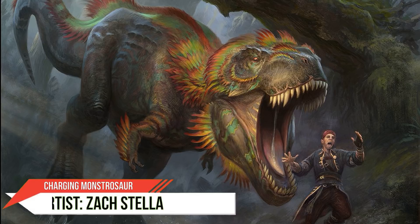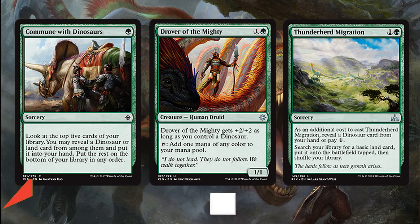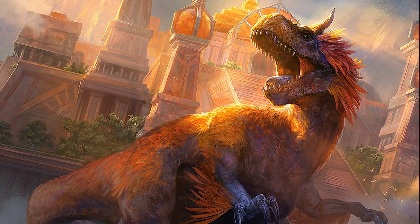The first few turns of the game are taken up by Commune with Dinosaurs, Drover of the Mighty, and Thunderherd Migration. While Drover and Thunderherd really only help us at the beginning of the game, Commune with Dinosaurs is useful throughout the entire game and is an auto four-of in any dino deck. Drover of the Mighty is our equivalent of Servant of the Conduit, and Thunderherd Migration is a standard-playable Rampant Growth — and if there's a way to play Rampant Growth in Standard, I'm always down for that.